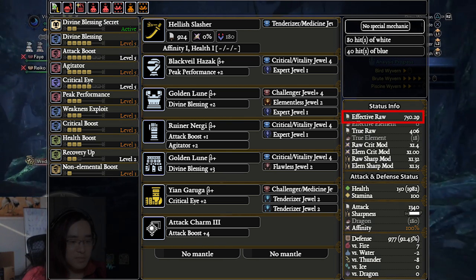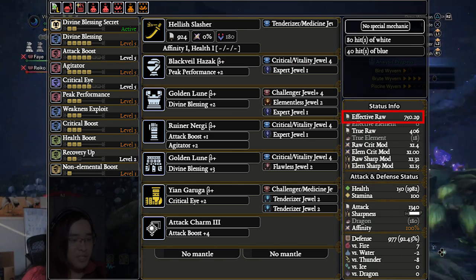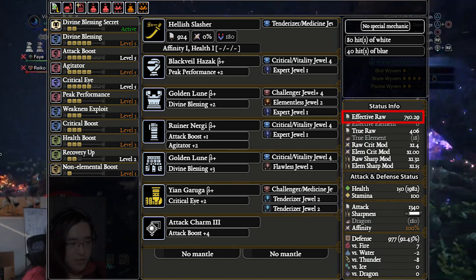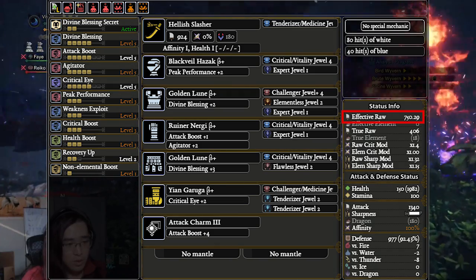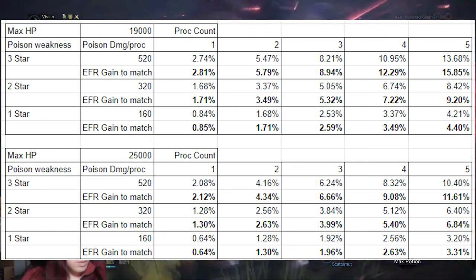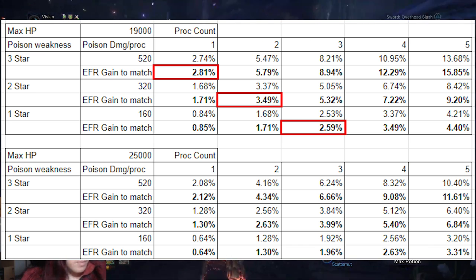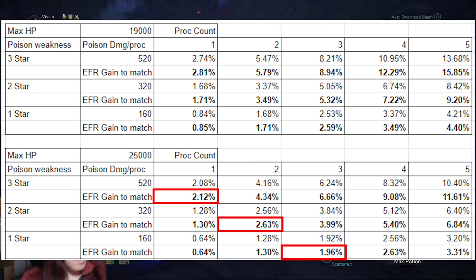This is only 1.85 EFR higher — basically a rounding error compared to the Runeaux Nergigante Longsword. Unless a monster is completely immune to Dragon, you'll end up doing more damage per hit with the Runeaux Nergigante Longsword. This is also only 1.75% higher EFR than the Gold Rathian Longsword. So referring to our handy little chart: at 1.75%, for a 19,000 health monster, a 3-star monster needs 1 proc, a 2-star monster needs 2 procs, and a 1-star monster needs 3 procs. Since 3 procs is pretty much the minimum we'll be getting during a run, this looks pretty good for the Gold Rathian. For a 25,000 health monster, we still only need 1 proc for 3-star, 2 procs for 2-star, and 3 procs for 1-star.